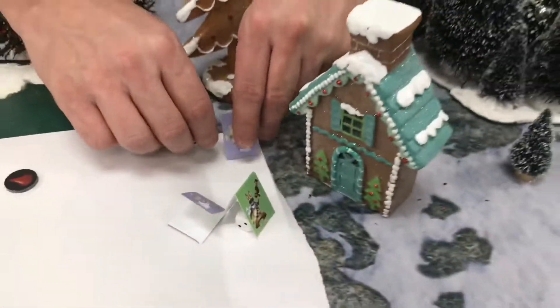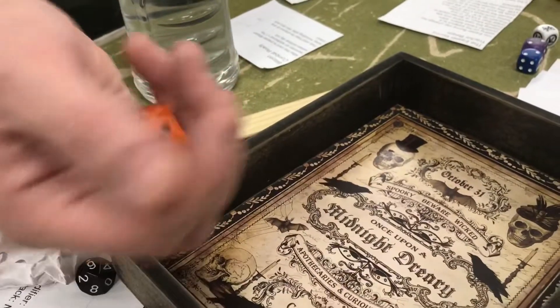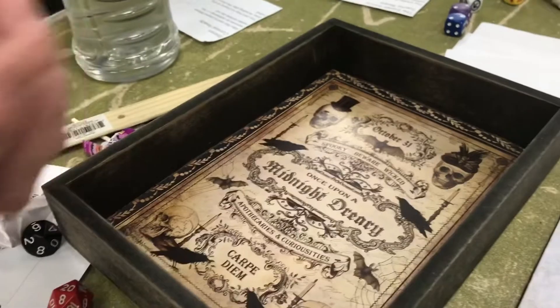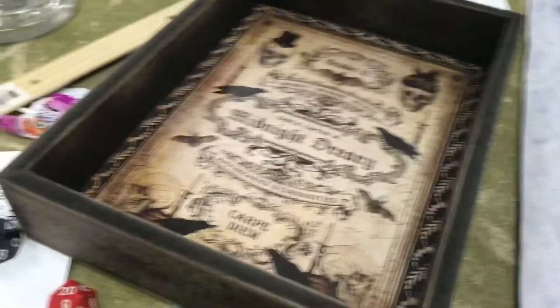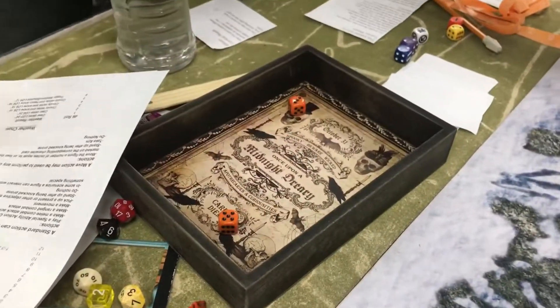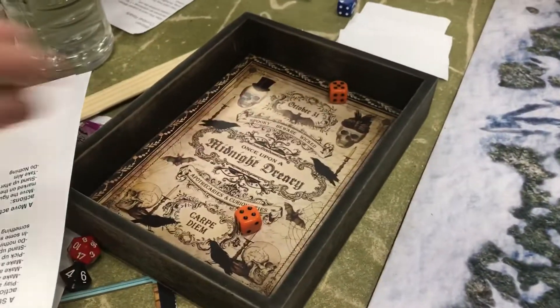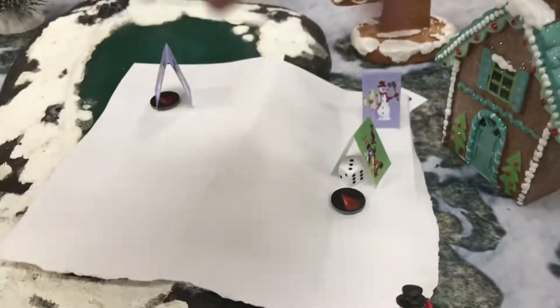Dodge check for all figures in the Ice Storm area. The Easter Bunny is good at dodging — rolling the dodge modifier. The Easter Bunny rolled a five, which fails, so the Easter Bunny suffers one point of damage. Rolling for the snow persons — they make their checks. The Easter Bunny suffers one point of damage, and this area is now considered rough terrain.